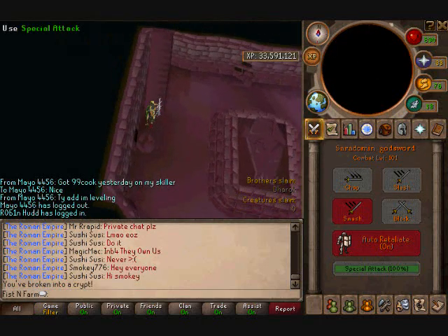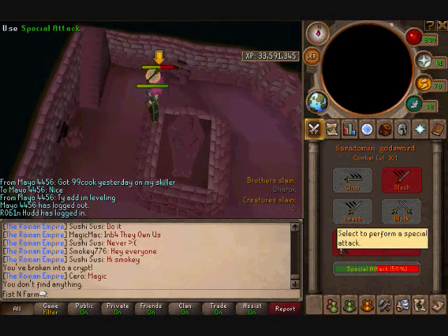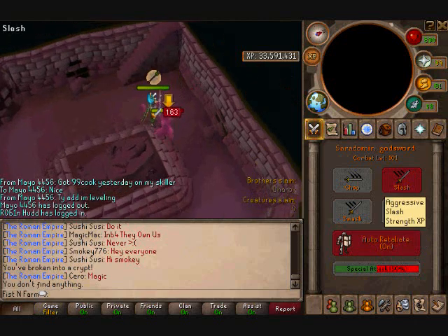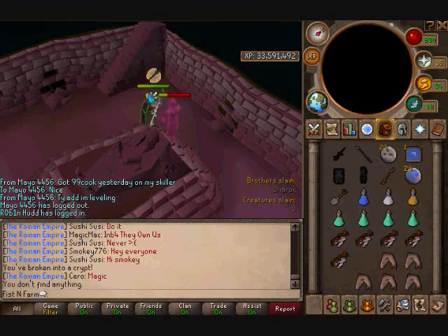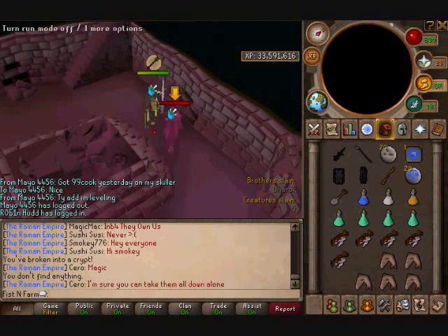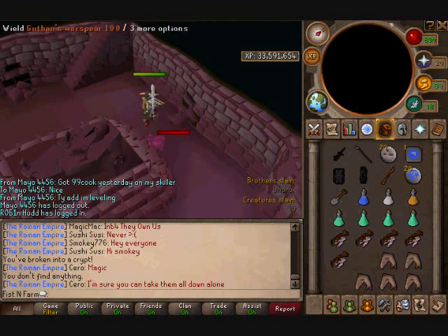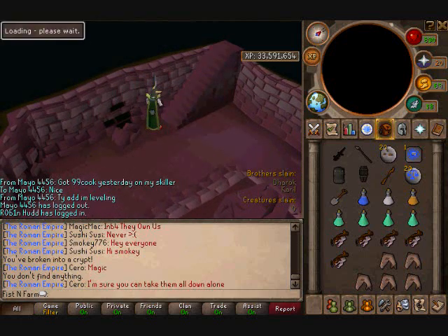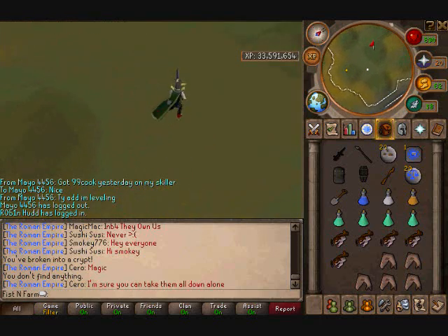Put on my Guthan's in case prayer runs out. Definitely pray against him and I usually try to heal on him also. I'm gonna save that second special for if I need it on someone else. He's usually killed pretty fast and usually not a problem. With lower defense you should probably keep your prayer on as long as possible because he can hit fairly fast.